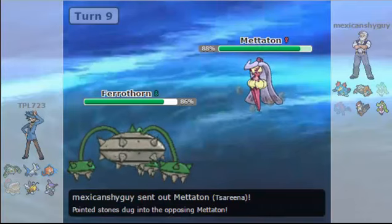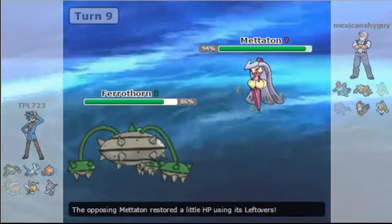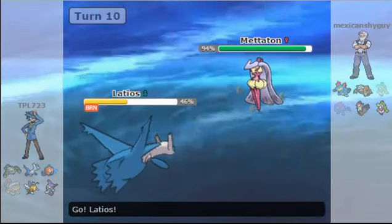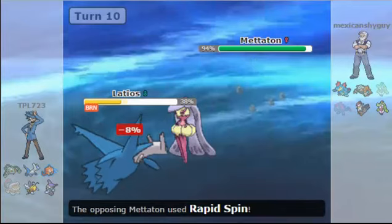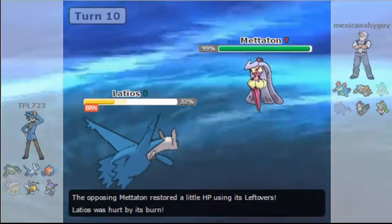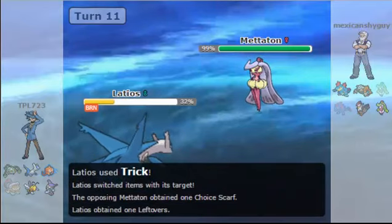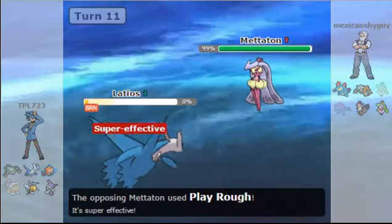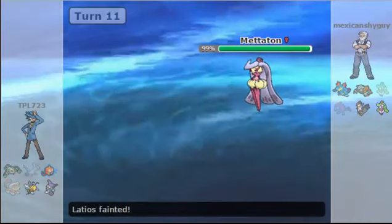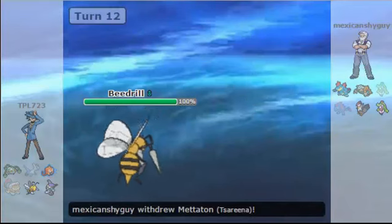In comes the real Serperior, and I go for the Leech Seed. This thing is going to be a lot of trouble. Serperior — even in its Pokédex entry it's a real prick. I hear that when it defeats its opponents it likes to kick them in the face while they're down. That's kind of douchebaggy, and that's what Serperior would do. Anyway, I'm going to Trick a Scarf onto this thing, and my opponent goes for Leaf Storm and destroys my Latios. But that's not a problem — I've Choiced my opponent into the Leaf Storm move, so there's not much they can do.